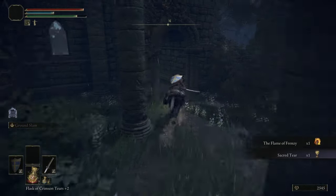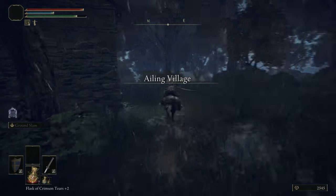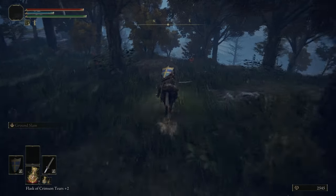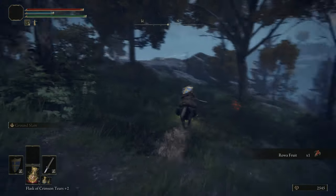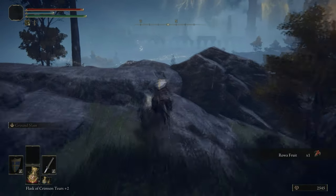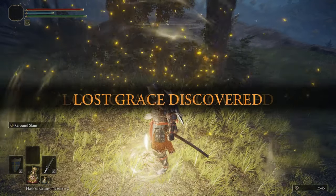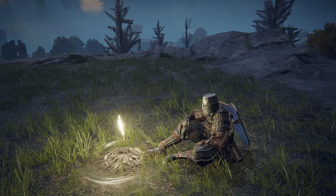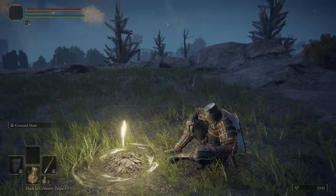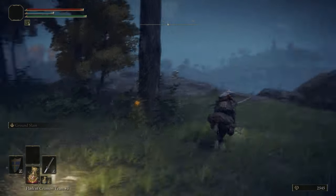We just picked up an Incantation — Flame of Frenzy — which is very strong — as well as a Sacred Tear so we can upgrade the flask again. The Demi-Human's eyes glow red at night and the same applies to Spirit Ash. We should experiment with Ashes of War as well as Spirit Ashes because those are the most fun things in the game. We're using that Sacred Tear to upgrade our flask — because why wouldn't you?